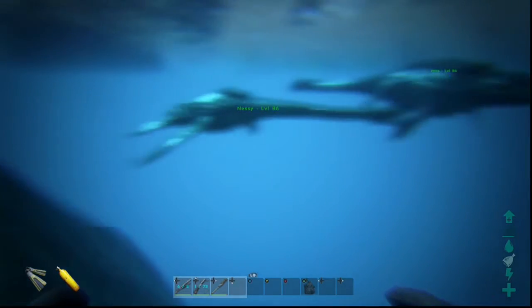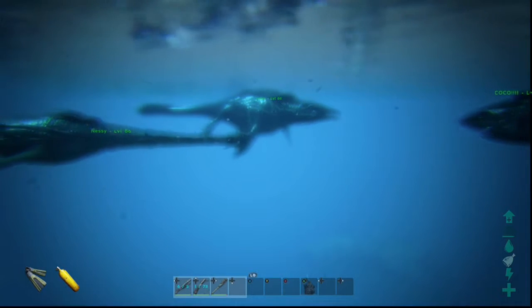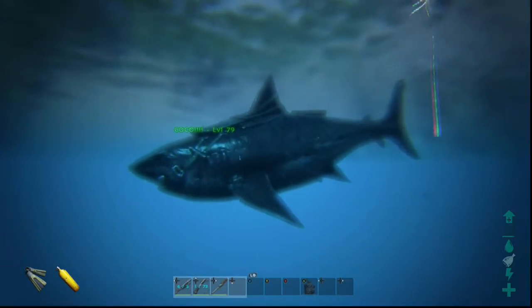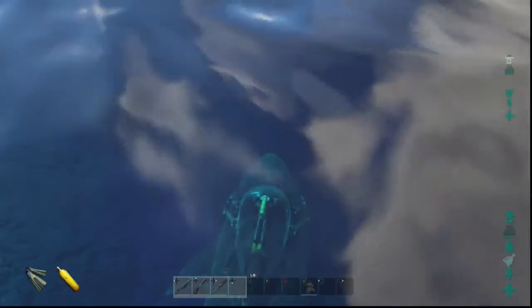Before you do this, you need to have some kind of aquatic animal already. I am going to use my Megalodon Coco. As you can see over there, she's a level 71. The reason you're going to want one of these animals is just in case the anglerfish gets past you and tries to attack you, you can let it attack your animal as long as it is on passive.